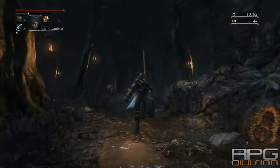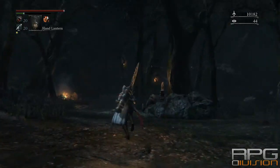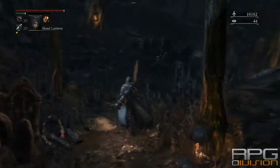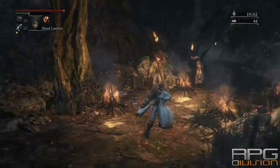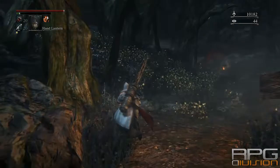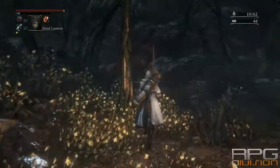First you need to get the summons to Cainhurst. You need to go to the first floor seek room, but you cannot get there from the normal location. You need to go through this path. Just avoid any enemies you encounter when you are here.